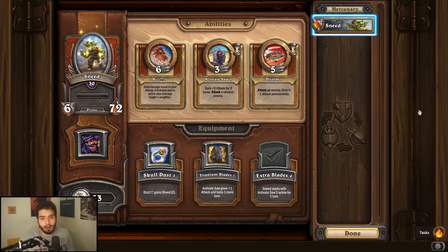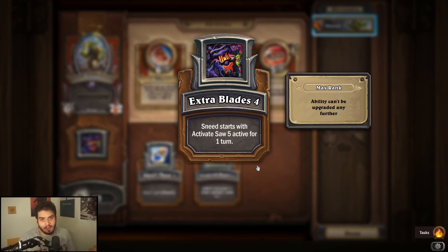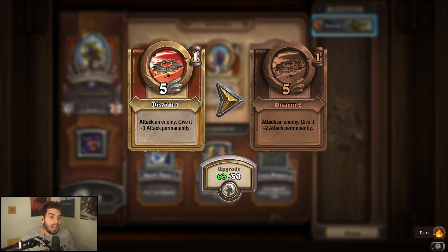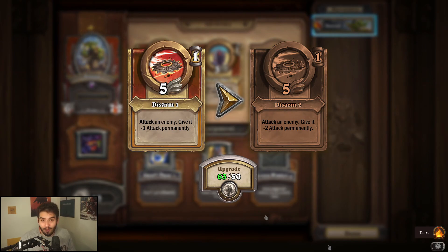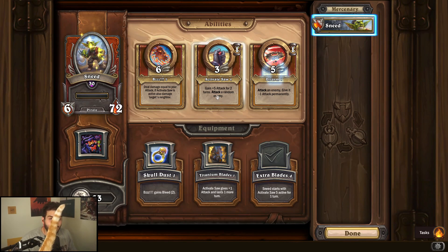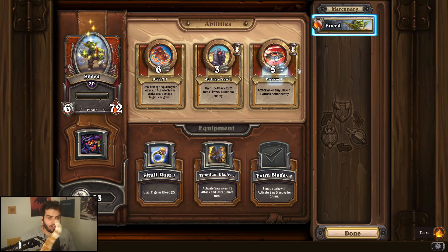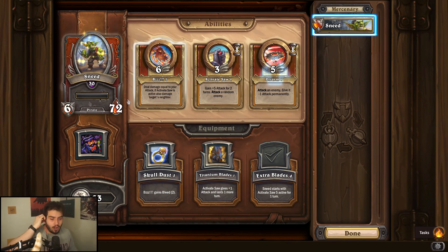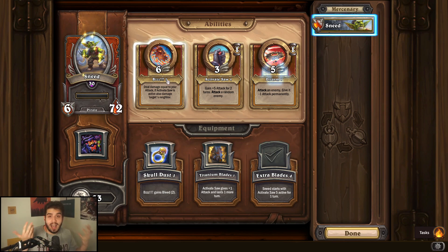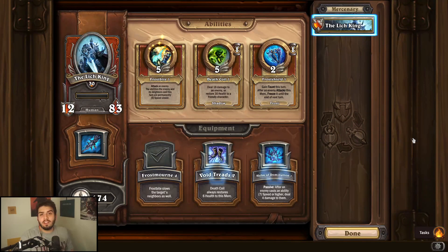Sneed's is another new mercenary and I'm a huge fan of his kit — probably a 2.5 to three. He's very strong turn one because of Extra Blades, which is the equipment you want to upgrade. His Buzz and Activate Saw abilities are pretty nuts too. Disarm isn't really worth upgrading unless going against a heavy attack character. Buzz is really good, especially when Activate Saw is active, so try to alternate between those two abilities — Buzz being the best one, especially upgraded as fast as possible.